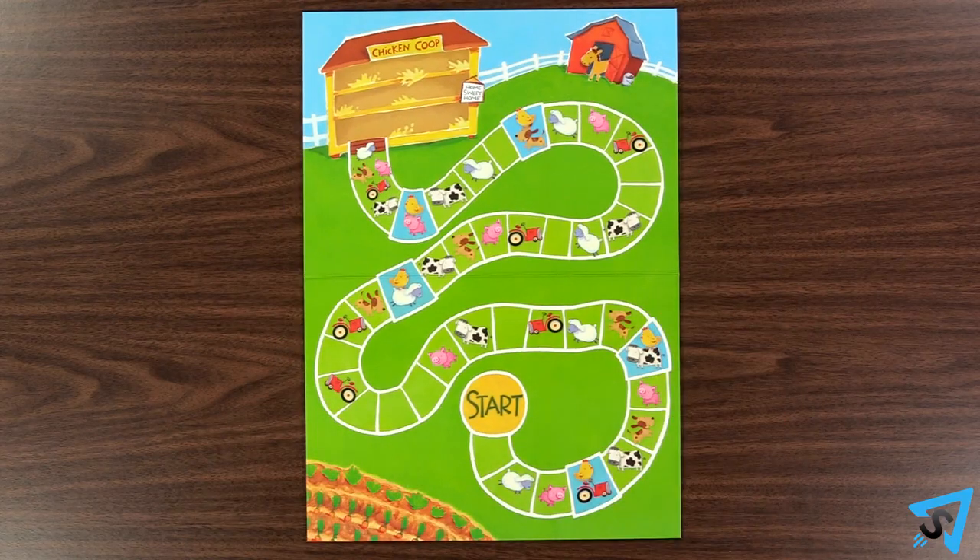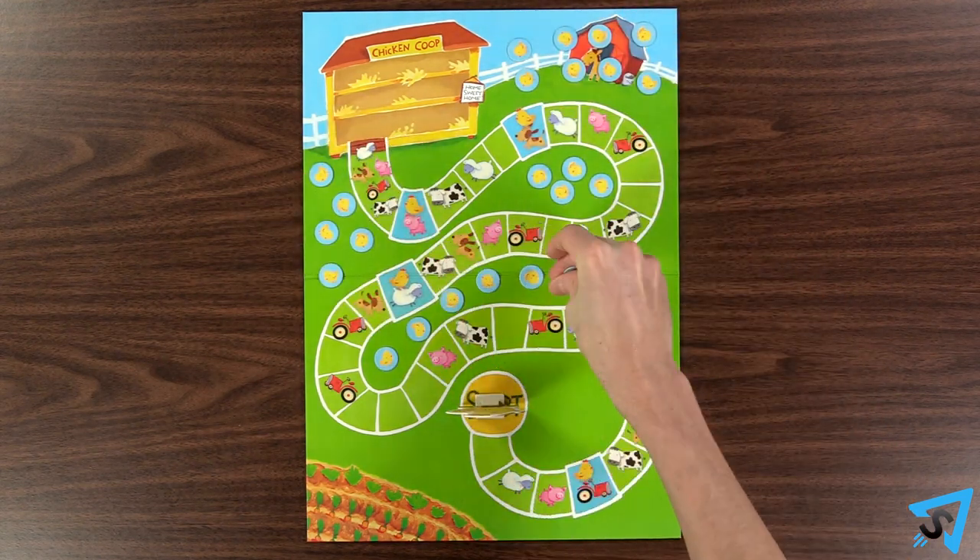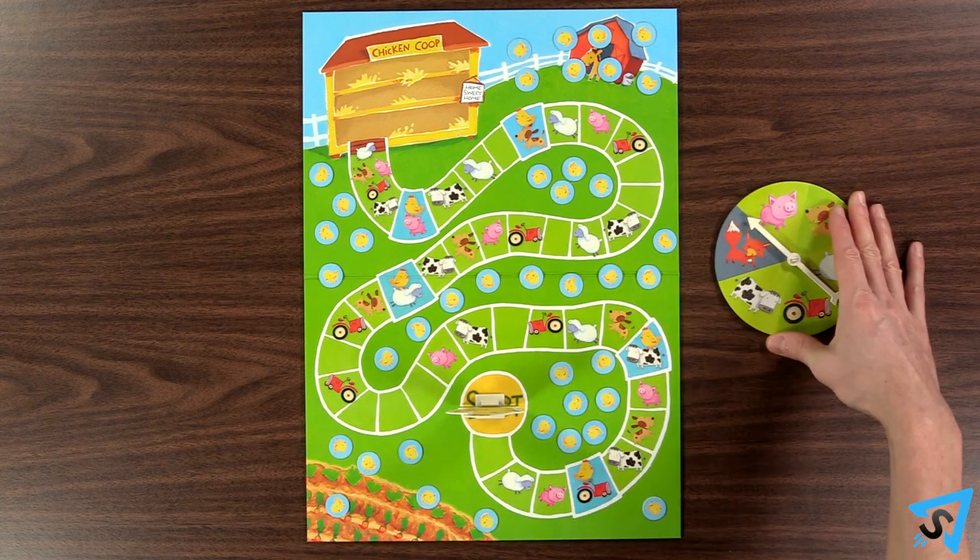Lay out the board and place the mother hen on the start space. Scatter the baby chicks around the farm, but not on the path or chicken coop. Place the spinner nearby.